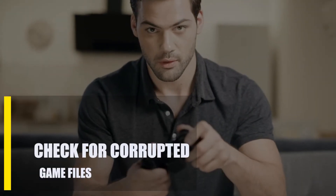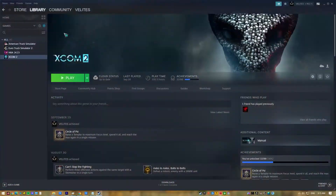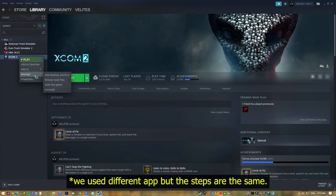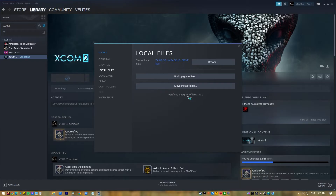Next, check for corrupted game files. Some games may crash because game files are broken or corrupted. You must try to repair the game files to see if that will work. Here's how to do that on Steam: Open the Steam app, go to your games library, right-click on FIFA 23, select Properties, go to Local Files, click on Verify Integrity of Game Files, then restart Steam and launch FIFA 23 again.